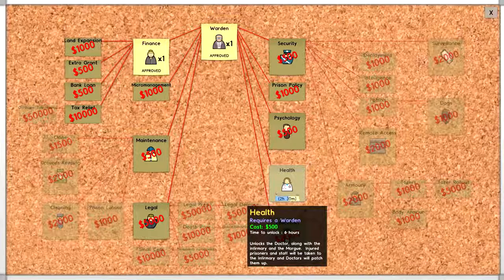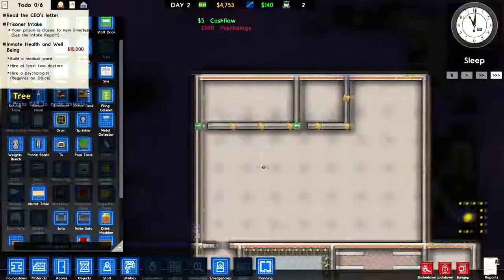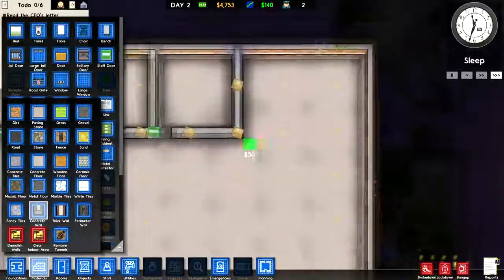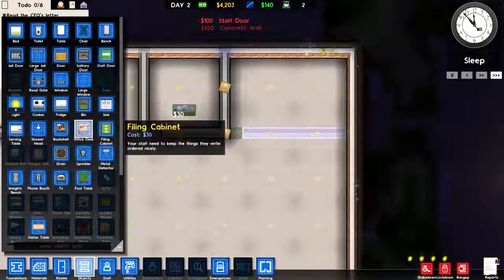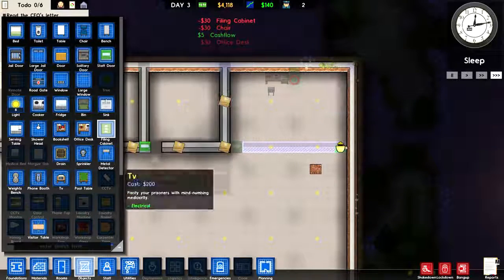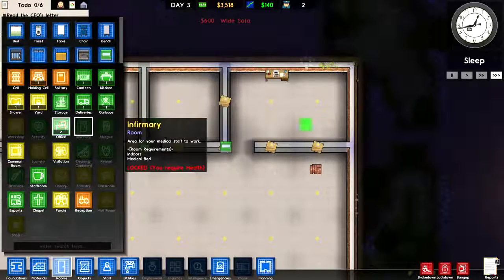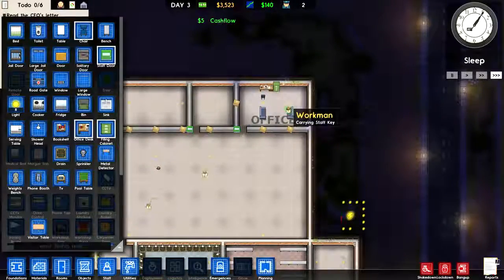I wonder if it's unlocked yet — 2 hours 30 minutes. We're also going to need Psychology unlocked for this grant, so I'm going to go ahead and click on that and start researching that as well. In the meantime, we can already build another office for the psychologist, which he's going to require. There's space here, so I'm just going to make a wall there and make that to be his office. Office desk required, filing cabinet, and I'm going to put a couple of couches there — being a psychologist after all. And I can mark it as an office.